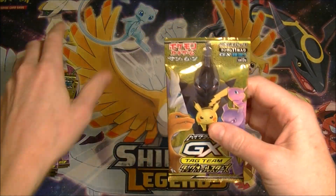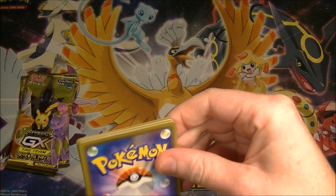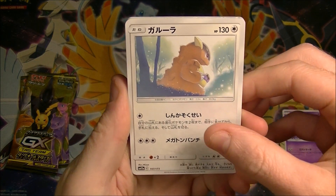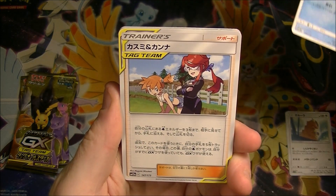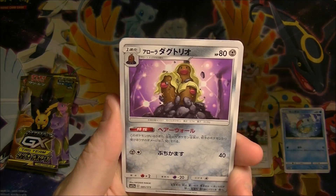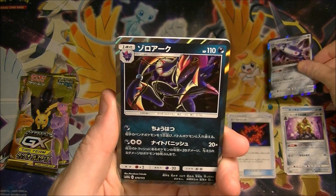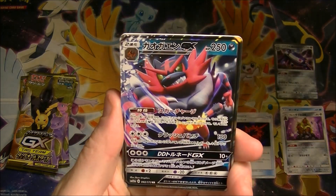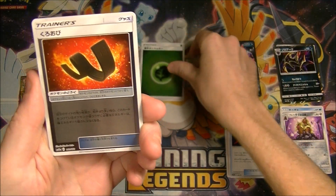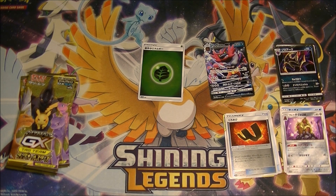Alright, let's see if we can pull something. I need ten packs in a box, so hopefully we can get something good. Okay, first pack — just really looking for a secret rare I don't have, that would be ideal. We got the Zoroark — okay, not bad, not too bad. I forgot to get sleeves again. I'm gonna grab sleeves, one second.